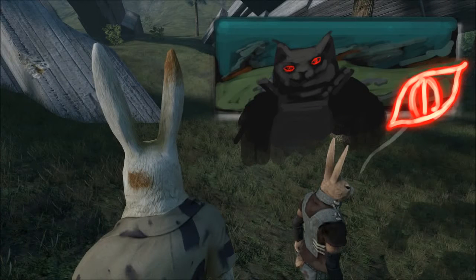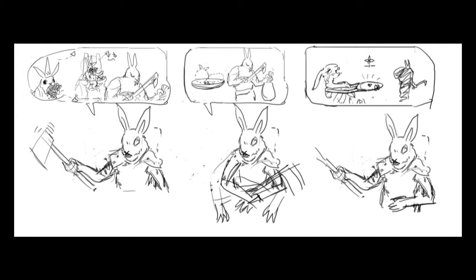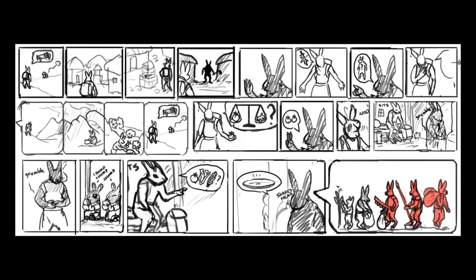A while back I mocked up this UI screen to show what it might look like when you're getting story information in the game. I wanted to work more on the story and flesh out how it was going to work. So I started working on this idea where all of the dialogue in the game is going to be communicated using pictures instead of words or text. It went through a few iterations — the first ones were pretty bad — so I kept adding more pictures until I felt like it made sense. Finally I arrived at something that I think would work, and that's kind of what you're seeing here.